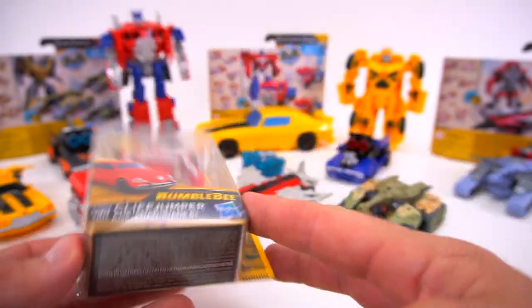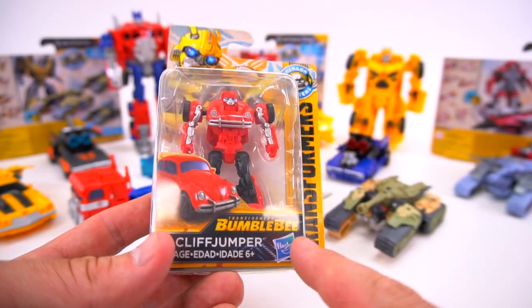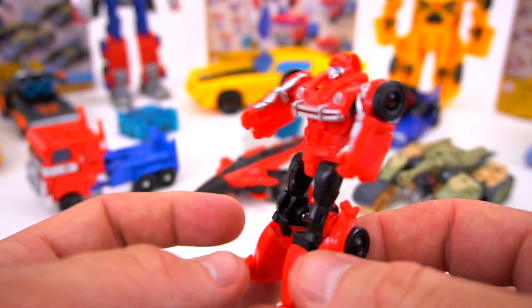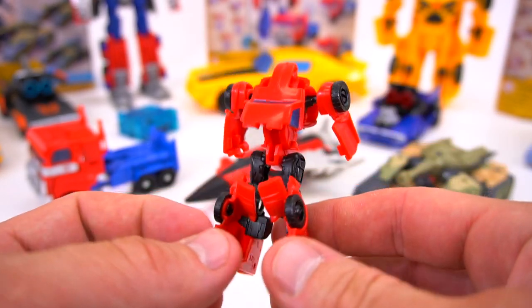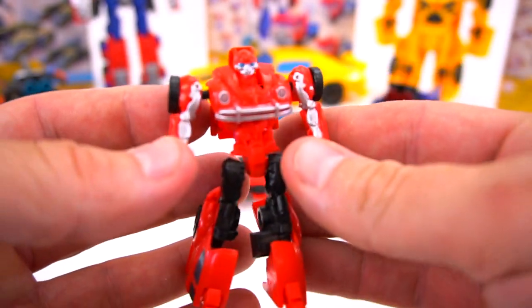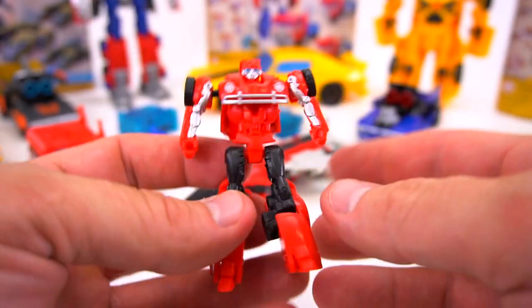This is the Speed Series, and this is the Power Series. I'll open him up too so we can use one of these Energon Igniters inside of Cliff Jumper. Here is Cliff Jumper — he's really little, really small. Looks just like Bumblebee, just a repaint with the red.